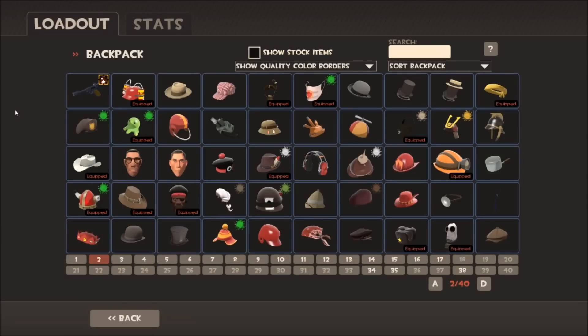Hey guys, it's CJ here, continuing my series of having a look at the different loadouts we can make with different qualities of items. We've had a little sneak peek at the possibility of a collector's loadout, which is something I'm working on for the future. And more recently, we had a look at the genuine items and made some all-genuine loadouts for some of the classes. And today, I'm going to be looking at vintage.